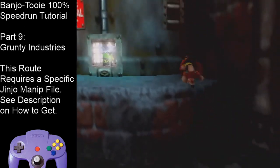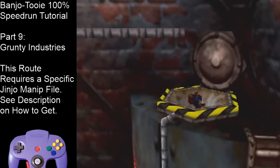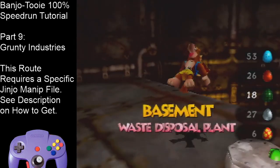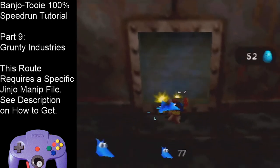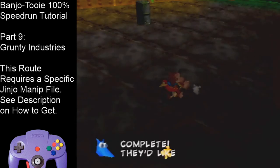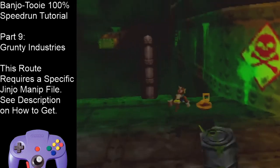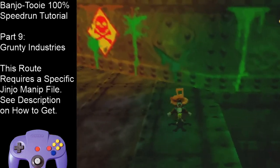Roll up here, back up the ladder, beak bust up there if you want, and ideally Talontrot into the loading zone. Switch to blue eggs because there's a Jinjo below us we're going to do an egg barge for. After you get that Jinjo, come over here for this note and this note.